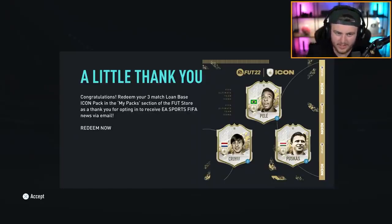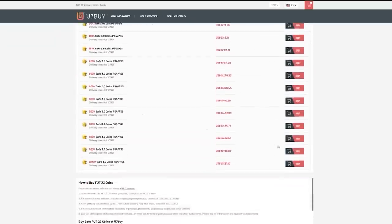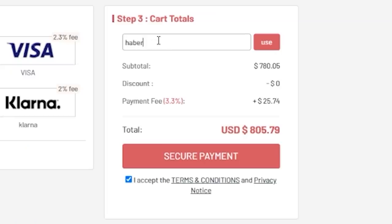EA gave a few players a base icon player pick. For cheap, fast and reliable foot coins, check out u7buy.com — there is a link in the description. Use the code HABER to get yourself a discount on all of your orders.